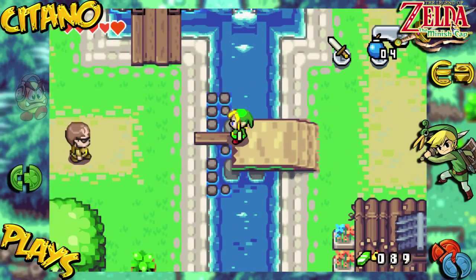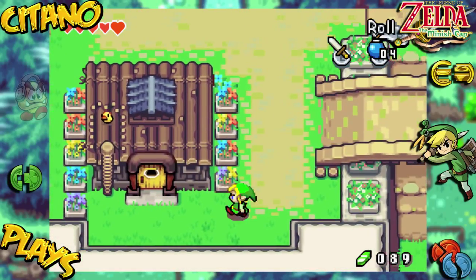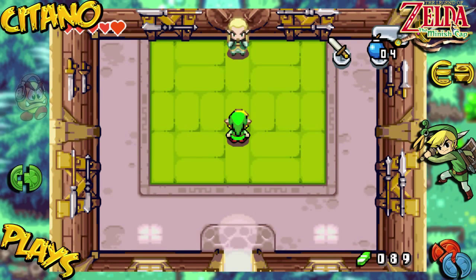First of all, most importantly, we are going to go inside this house right here. This house is important for us in order to be able to progress in the game, but also to become better at what we already can do, which is swordsmanship. We are inside this place to meet with this guy, who is important for us to learn our techniques as a swordsman.